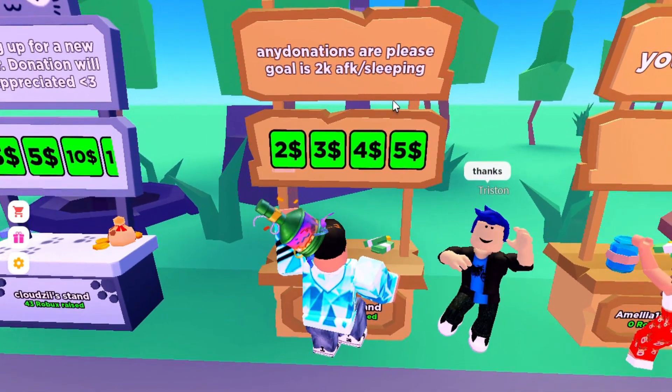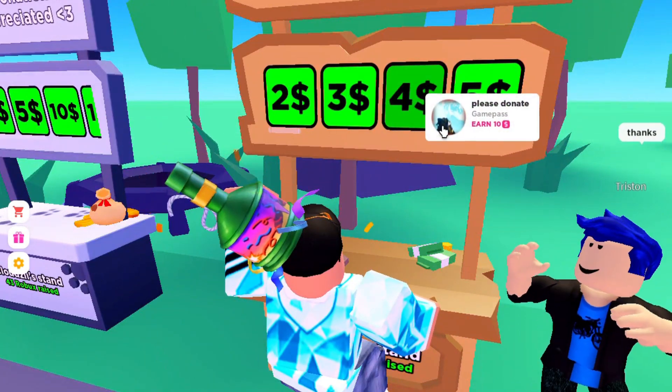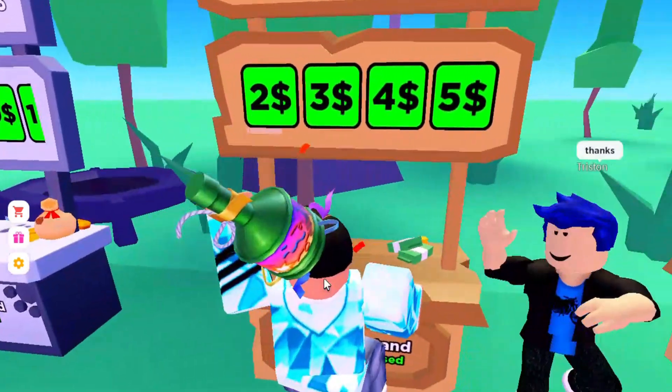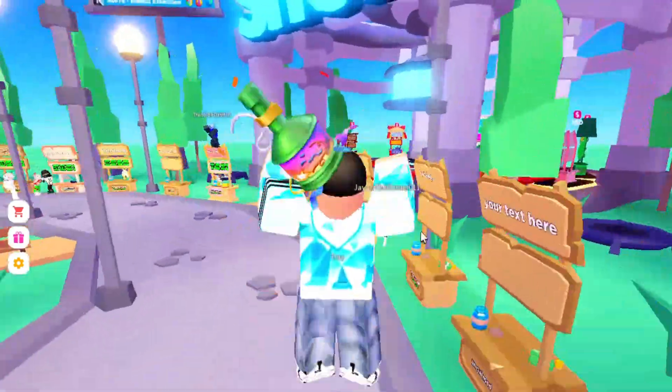To make these donation tabs, you basically just have to make a game pass. For example, one stand has a goal of 2K Robux and is listed as AFK sleeping. Making a game pass is how you set up your own tabs on your stand.